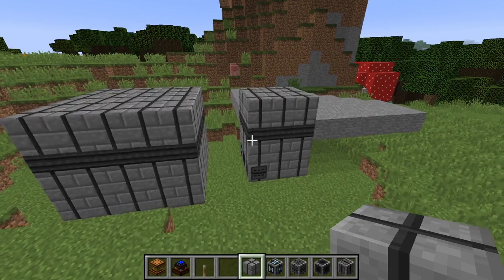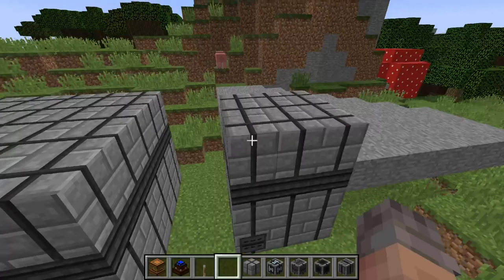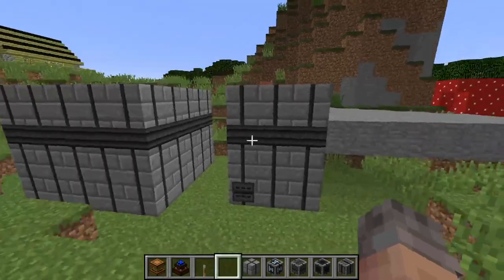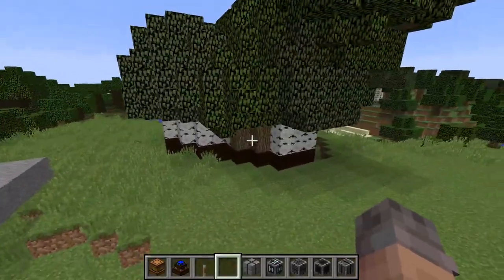As you can see, if I go ahead and break this, that ring goes away, and then once I place it back, it comes back. That's because it is actually completing the farm, and that shows that it's been completed. At the level where that ring is, that's where you're going to want to place these blocks. In the small farm, you're going to need to place six blocks outward, and right here I do have a small farm.